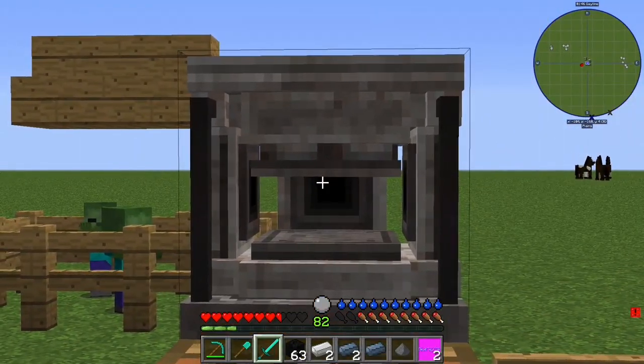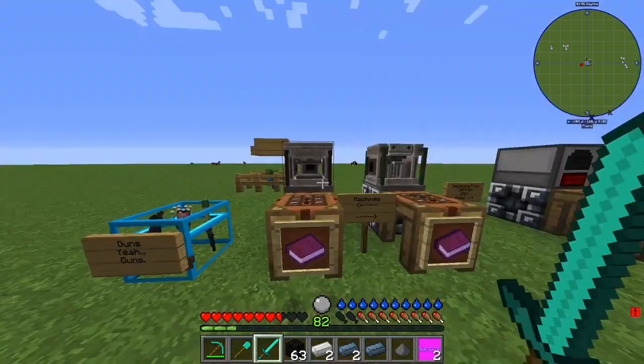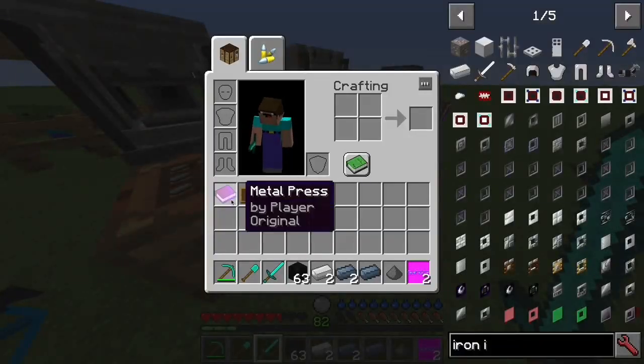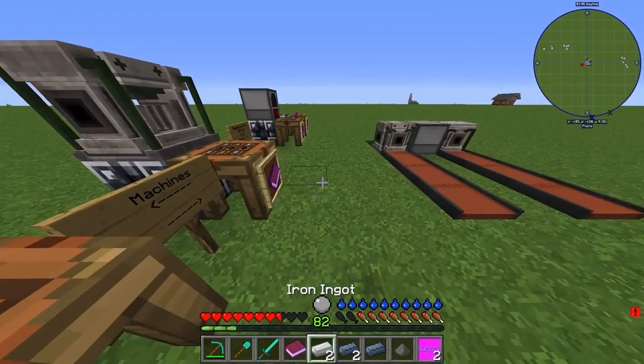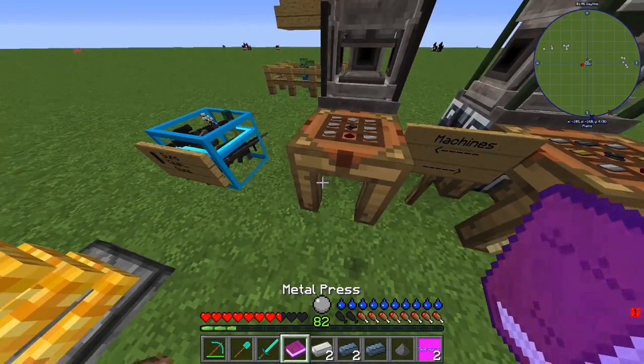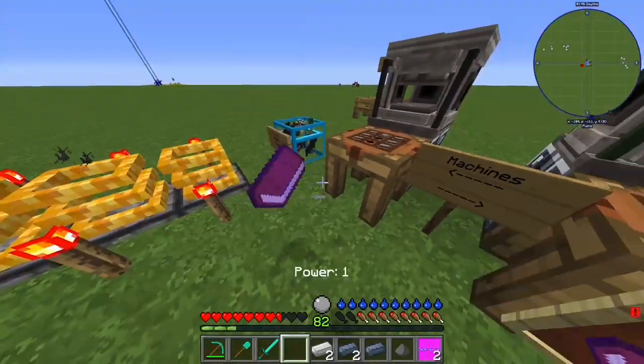First up is the metal press. The metal press is made of six iron ingots, one iron plate, one electric engine, and one redstone.